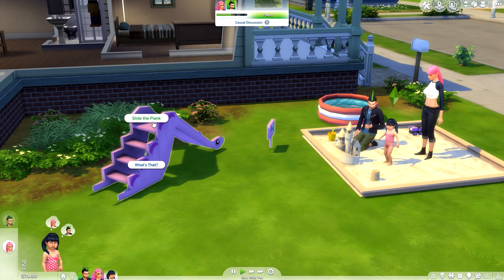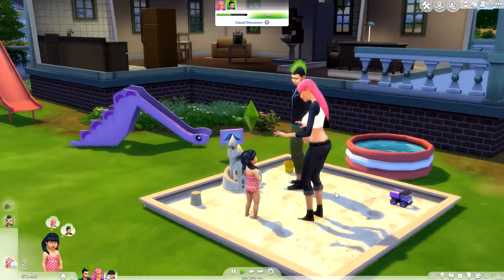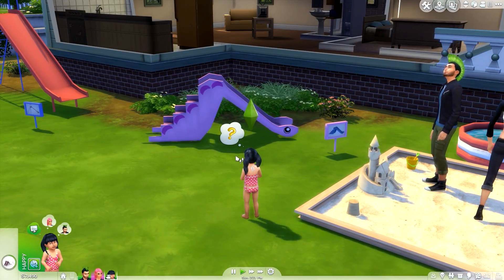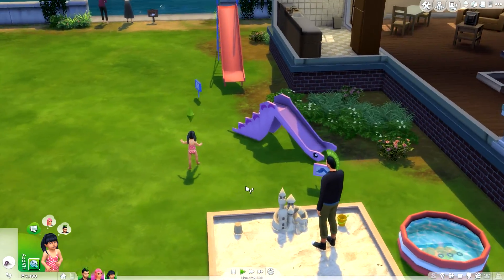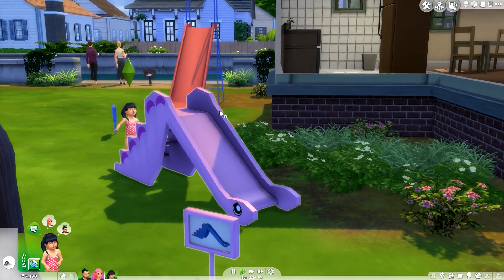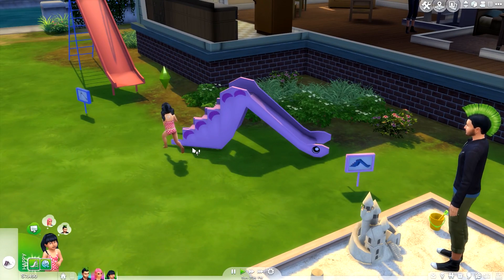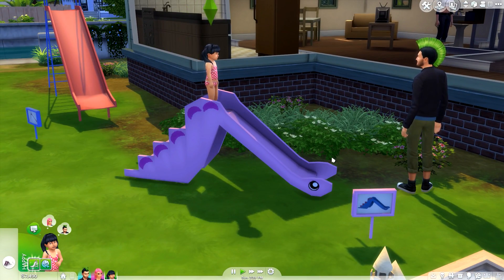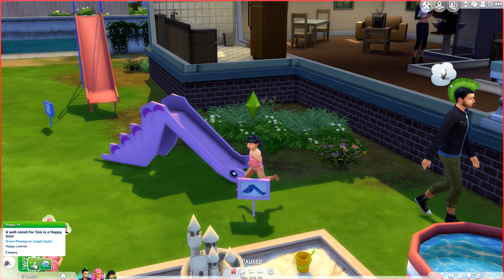Over here we can go ahead and have her scope out this slide. This is seriously such a perfect little set for the summertime — where I'm at is hotter than balls and I'm a little jealous of my Sims right now. I wish I had a pool. She's analyzed it, she's feeling pretty good about the situation. It comes in a whole bunch of different colors. She just slid the plank — look at her running, she is just so damn majestic. Animations aren't perfect obviously, but they're doing exactly what you would want them to do. She did actually get herself a happy moodlet — looks like she got it from playing on the jungle gym.